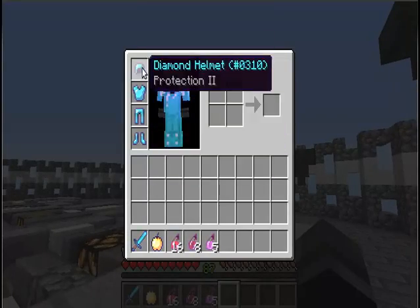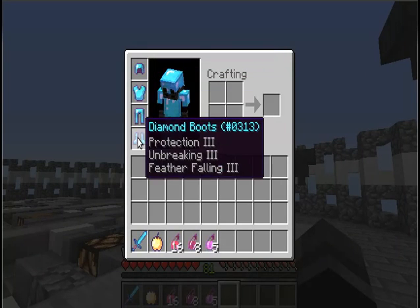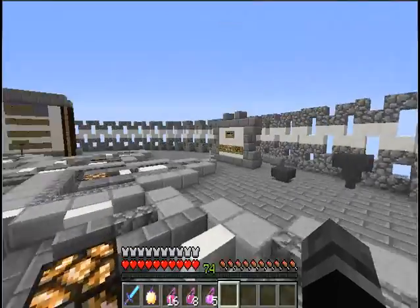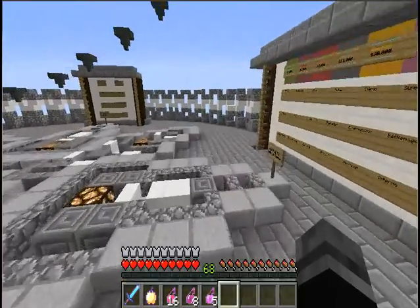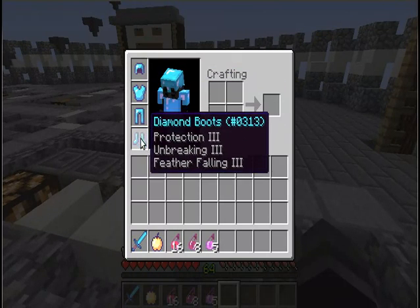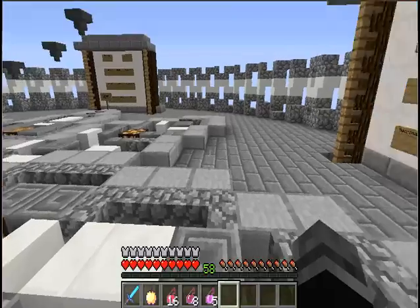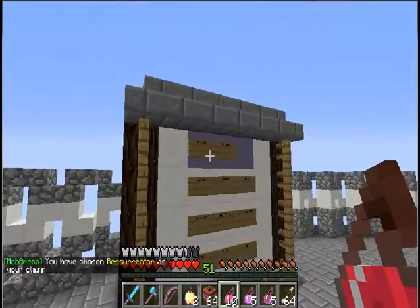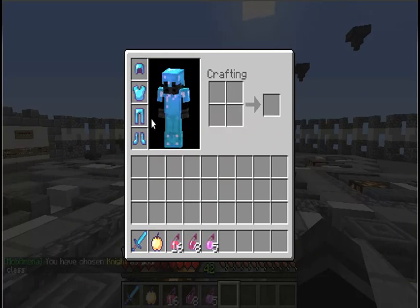It is a very powerful class for several reasons. It has protection two on two pieces, protection three and protection one. While that might not add up to a lot, it is full diamond. And paired with a god apple, you are pretty much invincible. But the weakness of this is the armor itself, because only one piece has unbreaking on it, so all three of these pieces will break very fast - just like Resurrector's Boots. All these pieces - it'll break this first, and that, and then that.